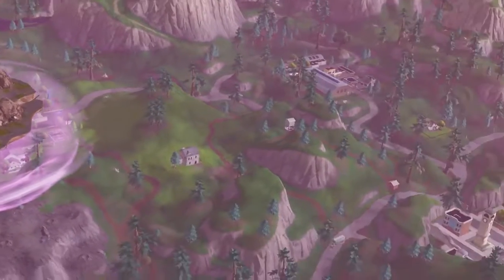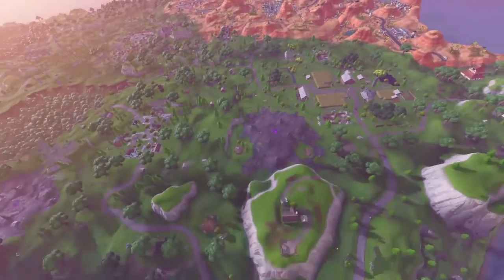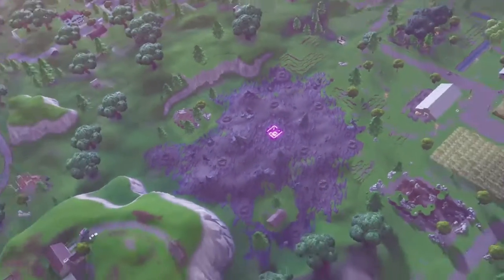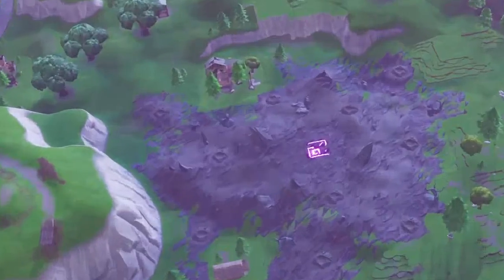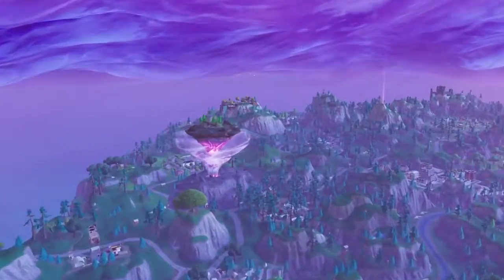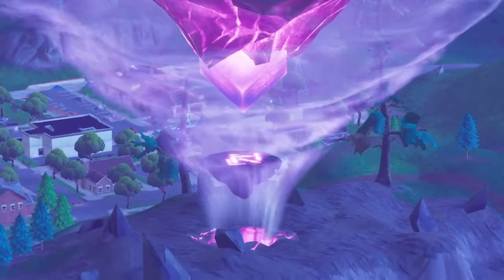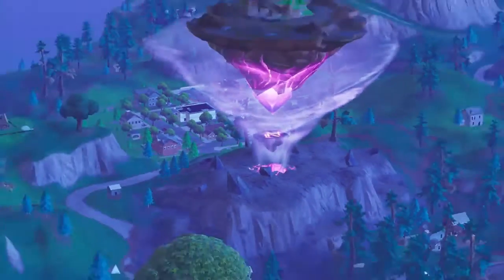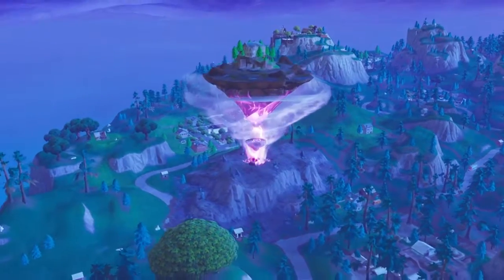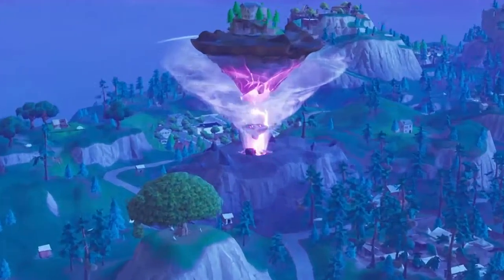Are these going to be new teleports to go around the map once the rifts have gone completely? Is it going to be new things on the map? Leave your comments down below, tell me what you think it could be. So here's the rune by Salty Springs — I think that's where the island's going to be going next. I think it's going to retrace its steps to every rune and activate them all.